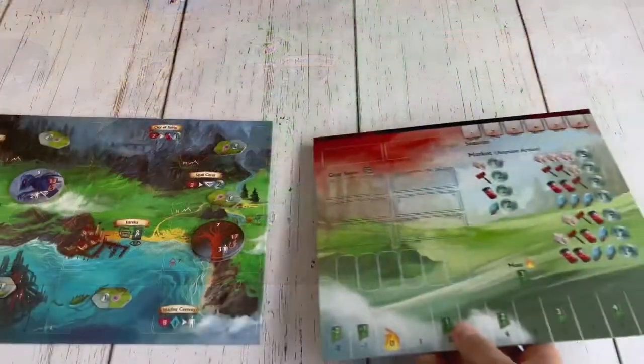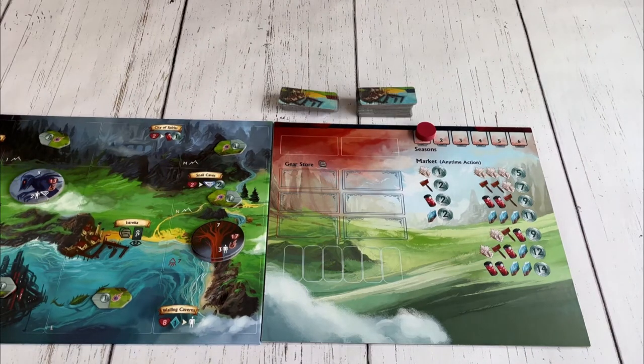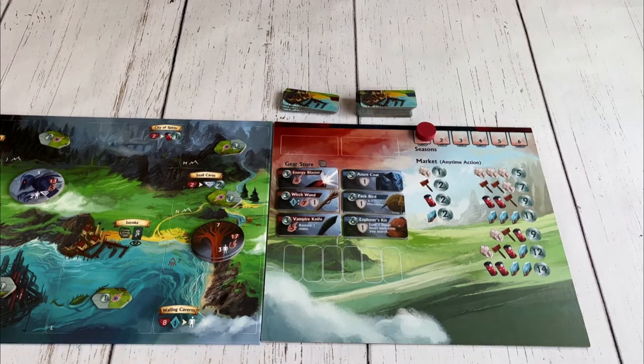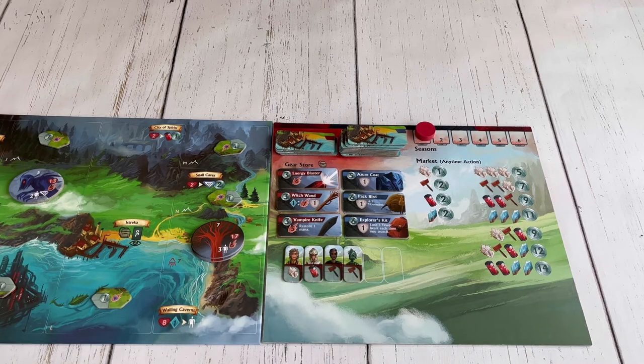Moving on to the season board, place it next to the game board, flame side down, and put the season marker on the one space. Next, organize the gear tokens into the blue and red types and put a random tile at each of the three spots of the matching color. The remaining tokens are put face down at the top of the board, forming a draw pile. Finally, deal out six random villagers to each highlighted spot on the board.